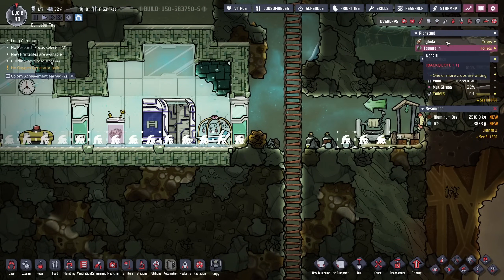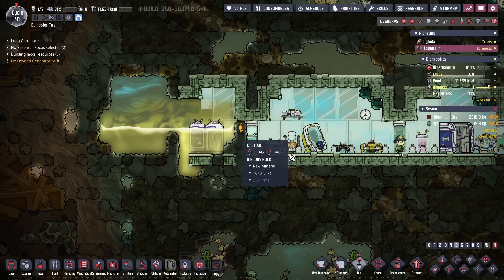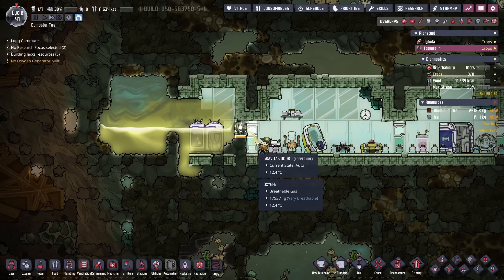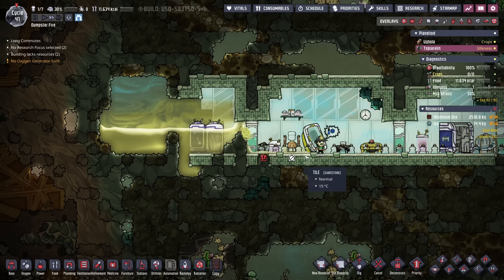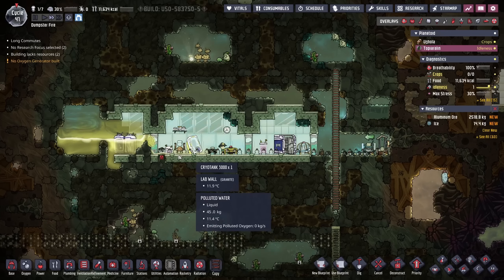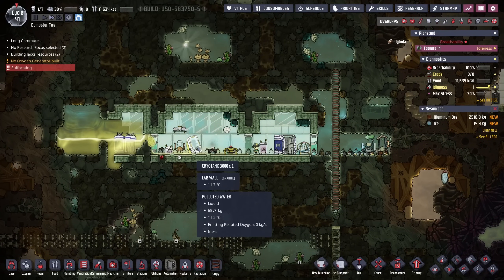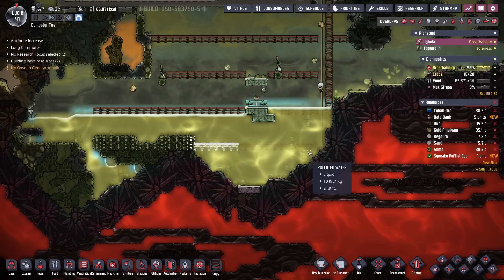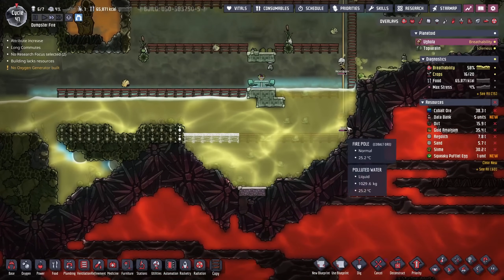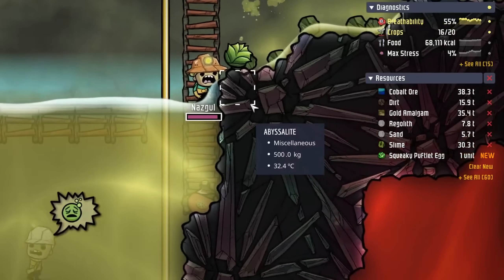Gave Up is doing great. I need to check on the other dupes. Since Gave Up is sort of used to breathing that nice polluted oxygen, we're going to let some of it roll down, then mop it up to put it in little buckets. Those buckets will continuously off-gas, providing some nice oxygen. Don't worry about the dupes over here — they're just taking their time and slowly wanting to suffocate. If you move faster, that won't happen, Naz.